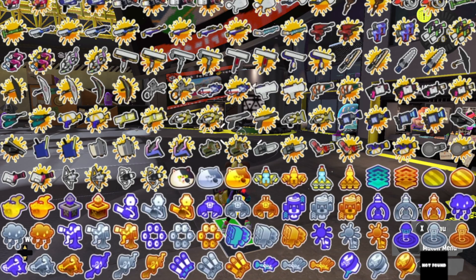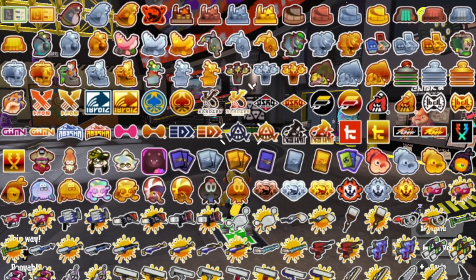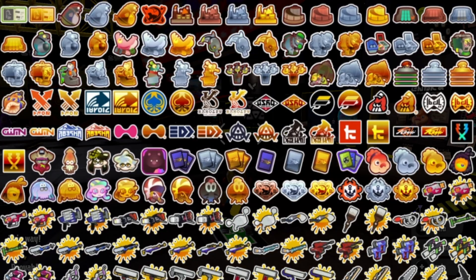That pretty much covers everything. Apologies for the very long video — there was a lot to discuss, with so many badges that will take you a long time to get, but hopefully that helps you out. And I've got to mention the top-left badge with the king — King Salmonid — and it is for killing it 10, 100, and 1,000 times, so godspeed on that one.